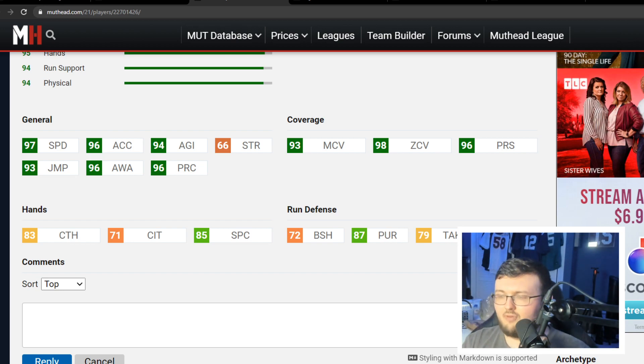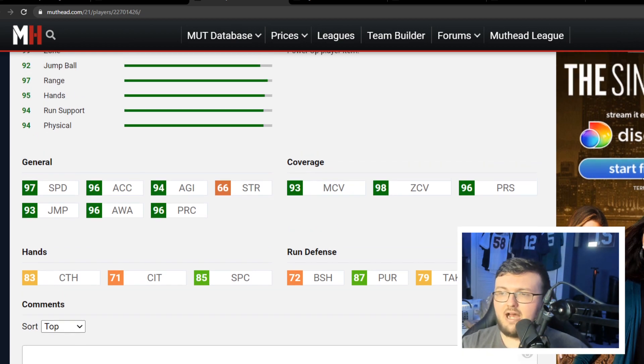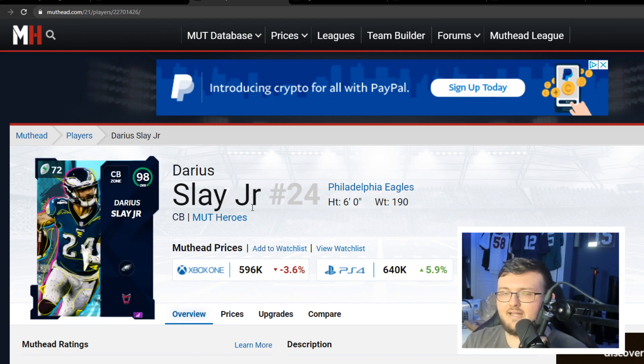I'm looking at block shed and run defense. Slay is going to have 86 hit power, slightly worse tackling than our last guy, but he's going to have 72 block shed, which is already very nice. He has 83 catching, which is decent — anything above 75 is going to catch everything. He has the speed and coverage ability you want in a cornerback. I'm setting up this list with different archetypes: man-to-man players, zone players, slot players, hybrid players — these are simply the five best corners in MUT, ranked by their stats.